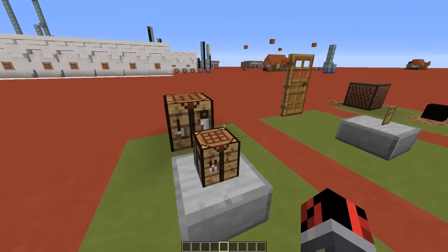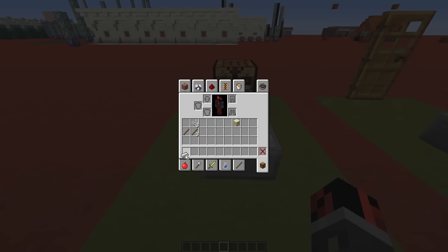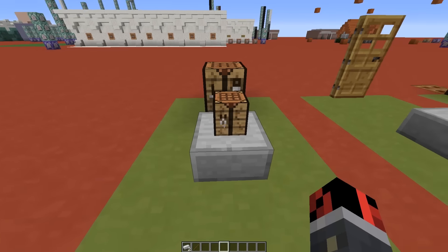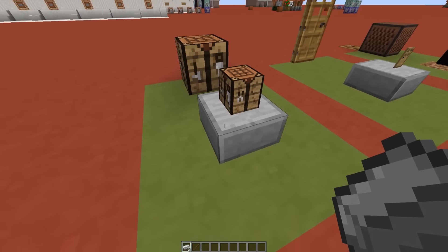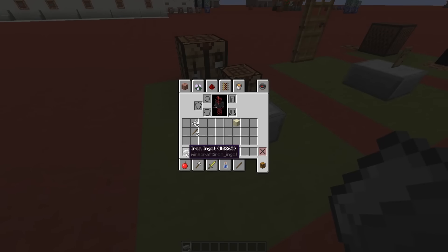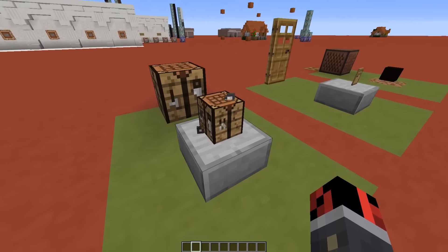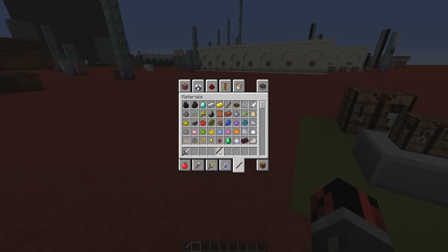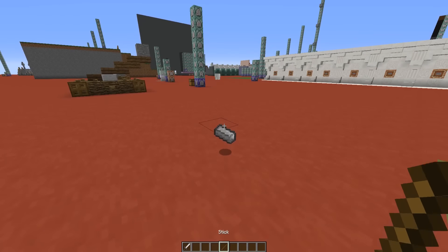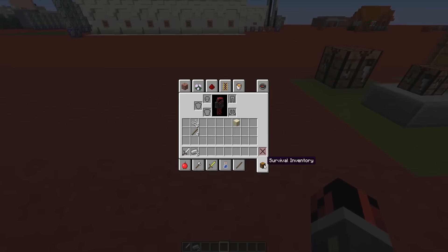Let's start with the crafting table. I have some crafting recipes I want to use on this new miniature crafting table. Let's say I want to craft a sword — an iron sword is made out of two iron ingots and a stick. So let's drop two iron ingots and a stick on the crafting table, and as you can see we got a sword. But what happens if I try to drop the same items not on the crafting table?